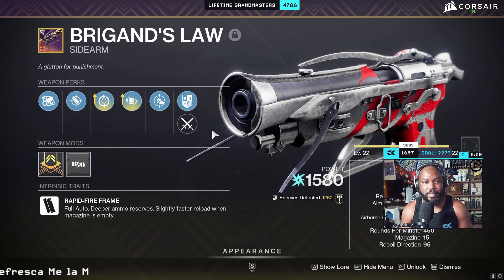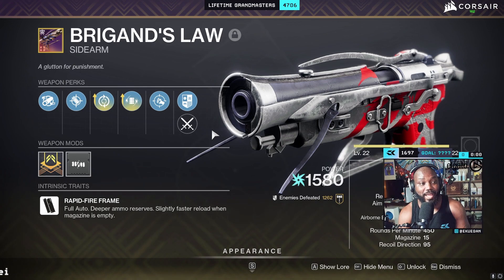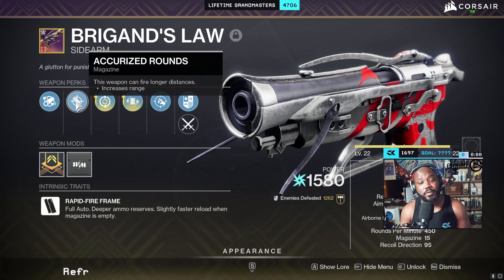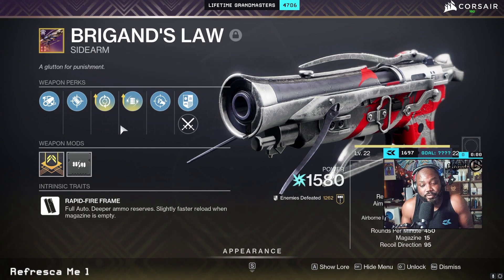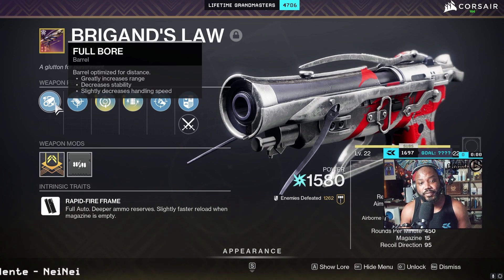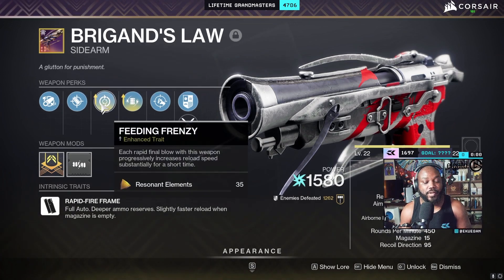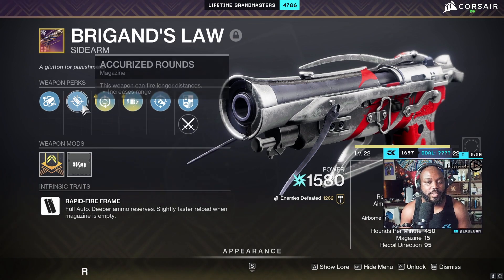My setup for the Brigand's Law is basically max range. Why max range? Sidearms lack range — that's something they really lack. So I went with range, Full Bore, and Accurized Rounds. If you're on controller you don't have to go Full Bore; you can go Hammer-Forged — you'll lose five range and that's completely fine.